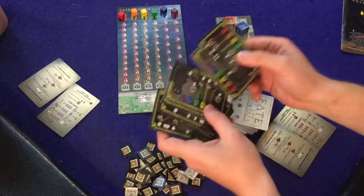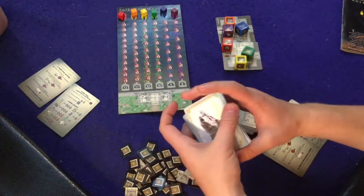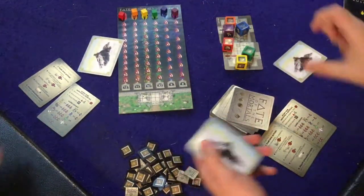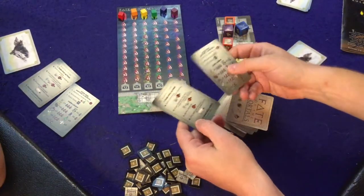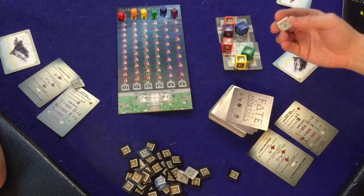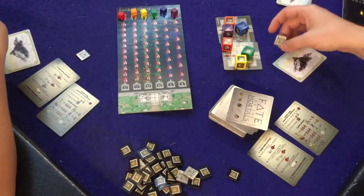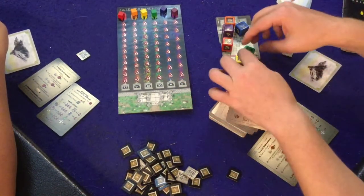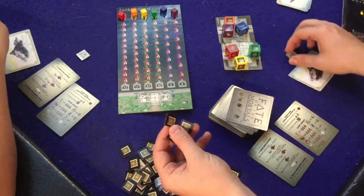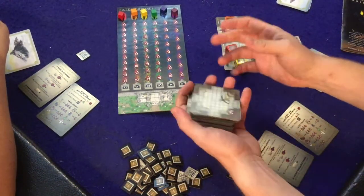We each get one secret objective card. This is a very quick game, so don't freak out if you only get one or two objectives done — they are difficult to accomplish. In a two-player game you'll have more control. We each get one hidden passage, which is one-time use only, so make sure you use it — you don't get anything special for not using it. It lets you break the normal rules of movement when doors get locked behind players.